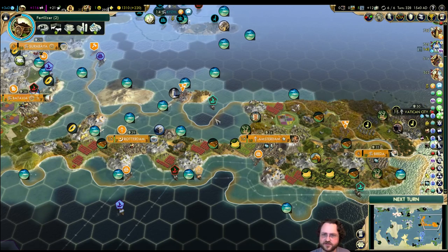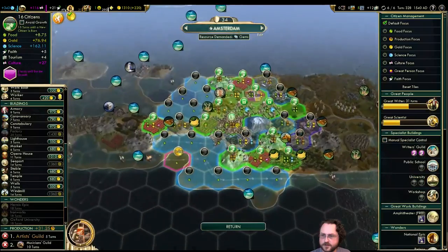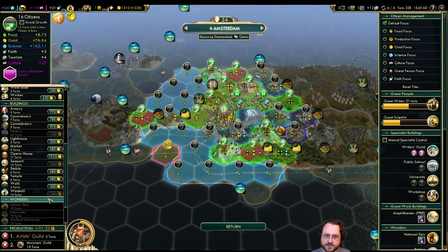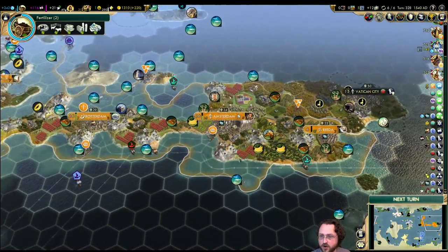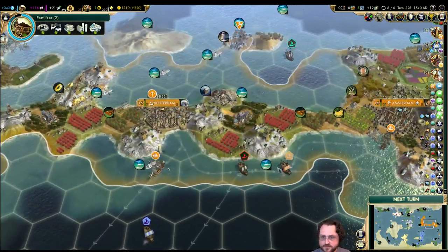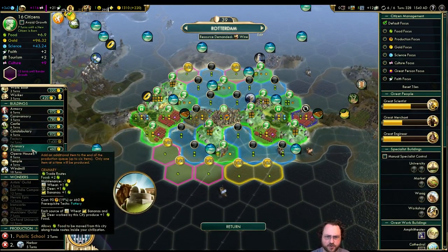Brandenburg Gate quest — things and whatnot. Artists guild and musicians guild in Amsterdam — very, very important, I do need to get those. I need these seaports for all the extra production they'll give me, though not in Amsterdam because I don't actually have any sea resources there. But in some other places like Rotterdam, that's a lot of extra production.